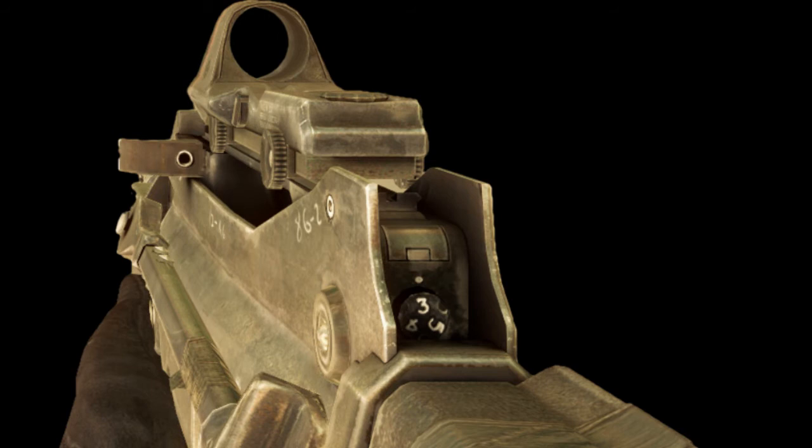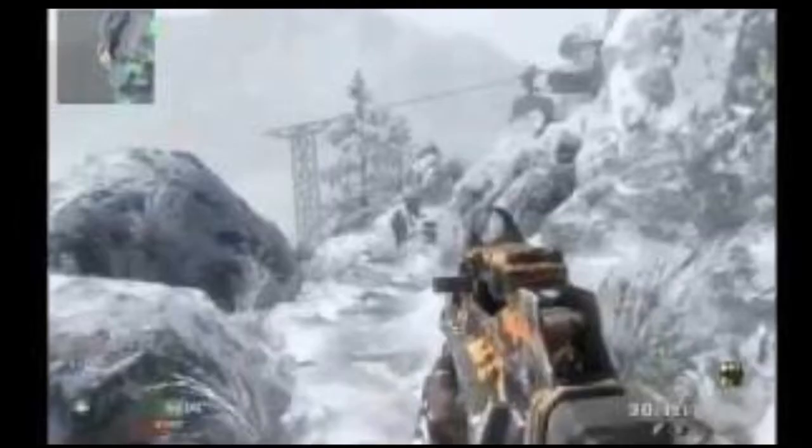Anyway, Red Dot on the FAMAS for me — you could have extended mags or a suppressor, but I personally find Red Dot best. M72 Law as usual. Same as before: Frag or Semtex, then Concussion or Flashbang, and Claymore. Then Scavenger, Sleight of Hand, and Marathon again, because these are just great perks that do their jobs really well, and you will run out of ammo with the FAMAS because it's got such a high fire rate. Pretty good class — good in close and long-range scenarios. You'll see some footage of all the guns in a bit.